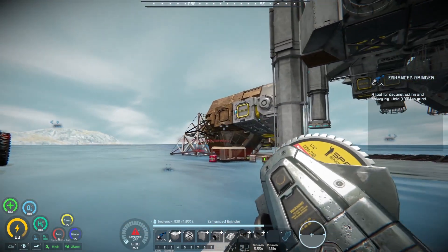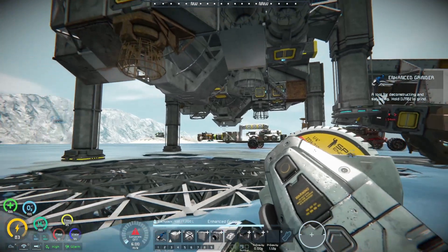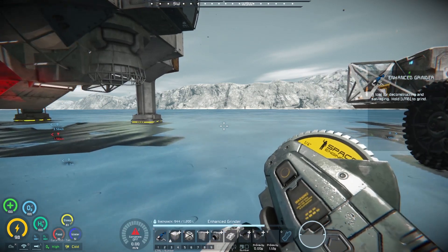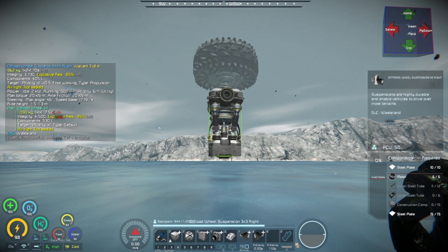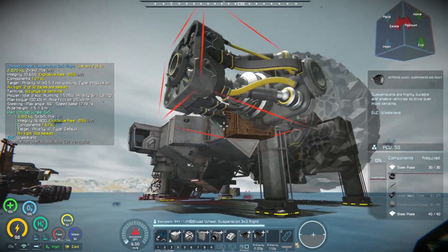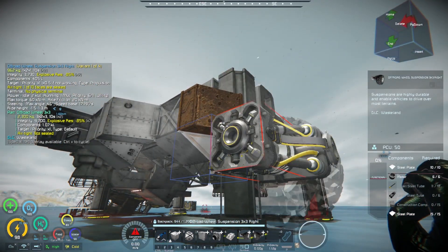I'm going to need to count all of my large steel tubes and figure out how many wheels I can put on this thing and of what size. Okay, I've got almost 200 large steel tubes — that is way more than I could ask for. A 3x3 wheel requires 6 large steel tubes, and a 5x5 requires 20.